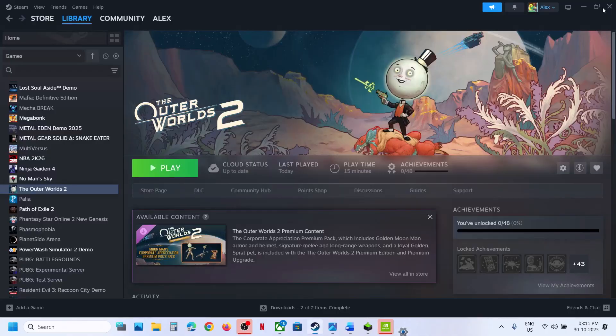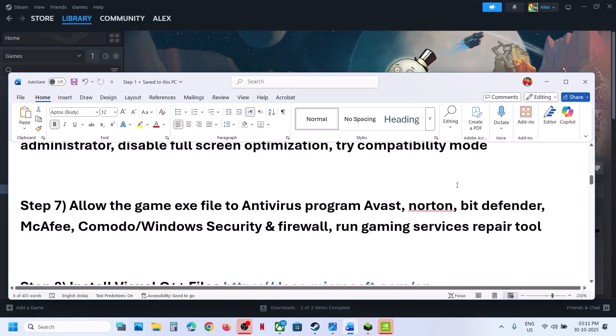Similarly, if you have any third-party antivirus like Avast, Norton, Bitdefender, or McAfee — whichever antivirus program you have — allow the game exe file through your antivirus program.